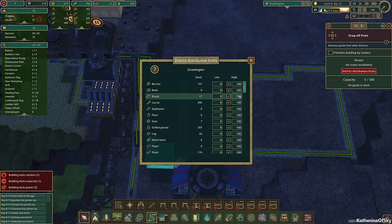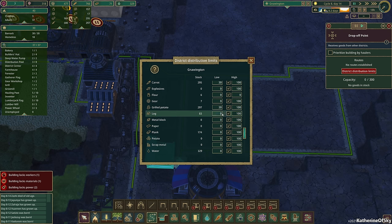Our limits are going to be — this automatically pauses by the way. We want a minimum stock of 50 berries, 20 books. For bread, we want at least 30 bread, 30 carrots. Flour — shipping flour to an area might be interesting. Grilled potatoes minimum 30. We're going to leave others at 100 because we don't need anything shipped in at the moment. Logs — minimum of 20 before we ship any out.